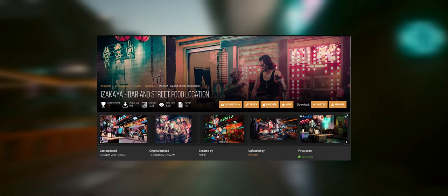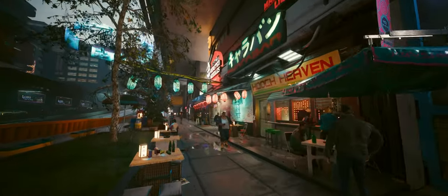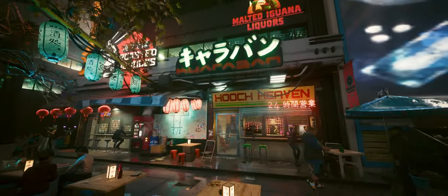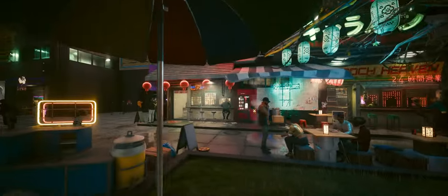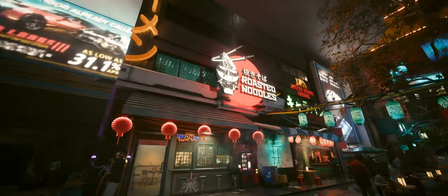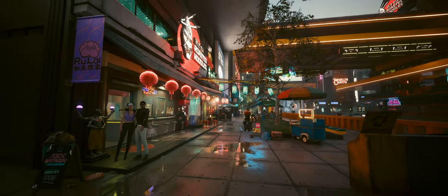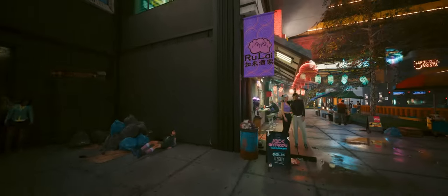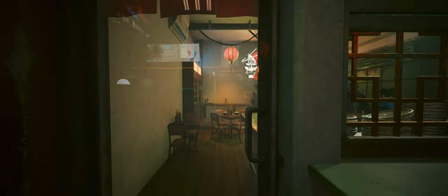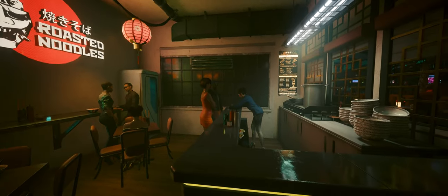Next, we've got the Isa Kaya Bar and Street Food Location mod. This one's for all the foodies out there, or just anyone who loves a good cyberpunk night market vibe. This mod unlocks two storefronts in Wellsprings — a cosy bar and a bustling ramen shop — both fully decorated with all the street food and Night City market details you'd expect in a setting like this. The level of detail in these locations is fantastic, making them perfect spots for in-game photography or just hanging out. While the NPCs here are static, meaning they won't interact or move around, the atmosphere they create is spot on. It's a great example of how little touches can add so much to the world of Cyberpunk 2077.